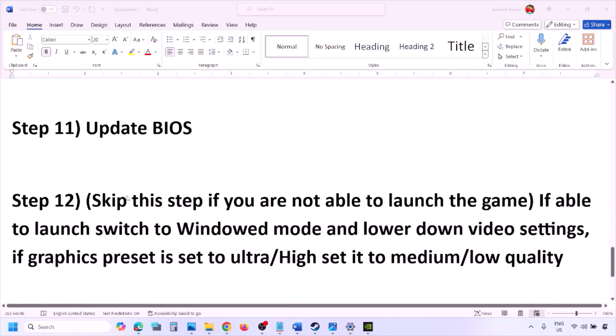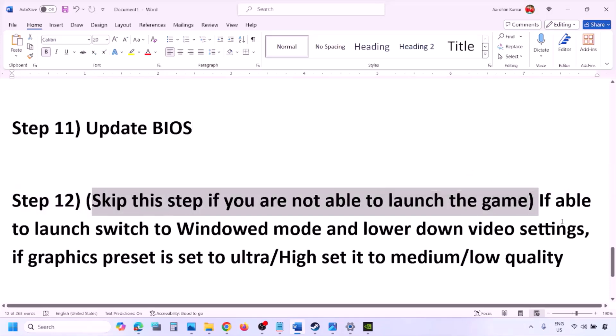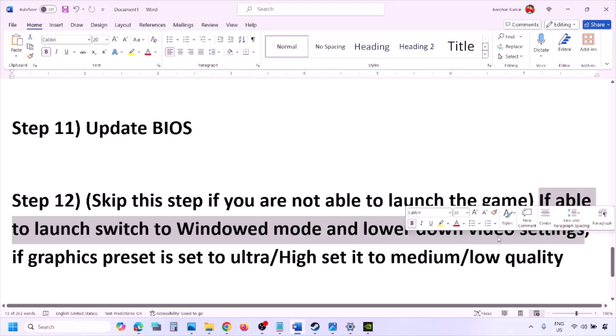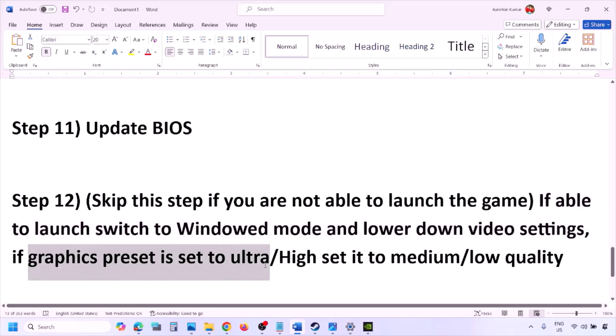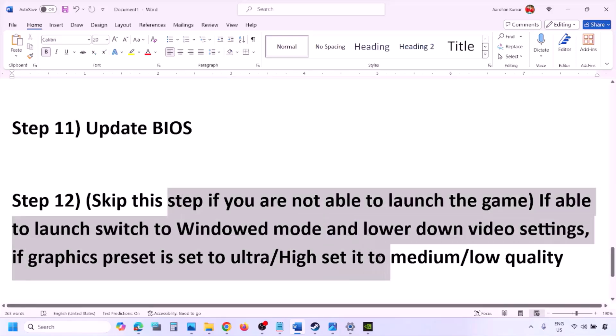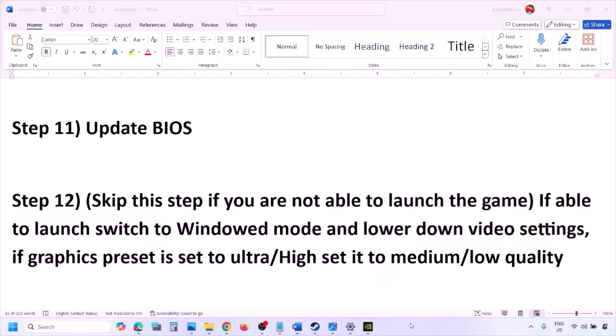You can skip this next step if you are not able to launch the game at all. If you are able to launch the game, switch to windowed mode and lower the video settings — for example, if the graphics preset is set to Ultra or High, set it to Medium or Low. You can also try turning V-Sync off or on and check. Try making various changes in the graphics settings and lower them down.